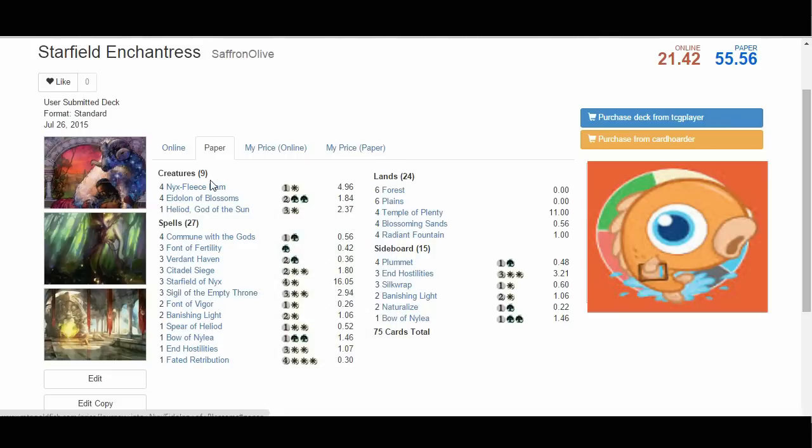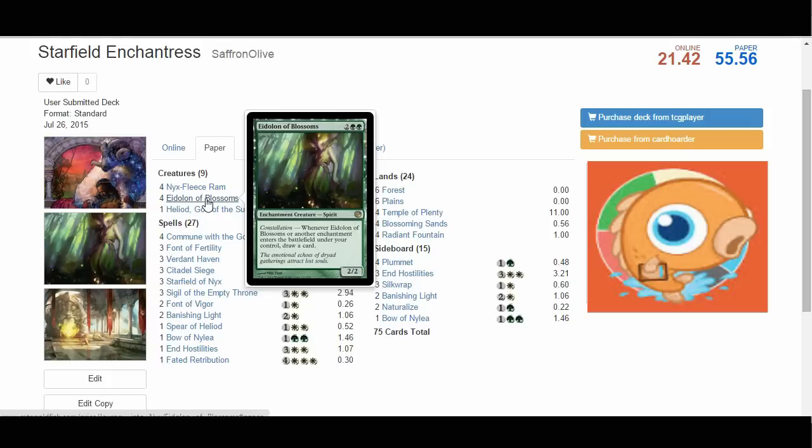The other card that makes everything tick is Eidolon of Blossoms — another card advantage engine. For two and two green, you get a 2/2 enchantment creature with Constellation. Whenever Eidolon of Blossoms or another enchantment enters the battlefield under your control, you draw a card. It's an awesome card to get back with Starfield of Nyx in the late game. Being a 2/2, it's kind of fragile and dies fairly often, but we get it back in the late game and can just go off. There have been games where we've gotten our entire board wrathed down to a Starfield of Nyx, had Eidolon of Blossoms in the graveyard, and in the course of a turn or two gone from an empty board to having eight animated enchantments, ten angel tokens, and just winning the game on the spot.